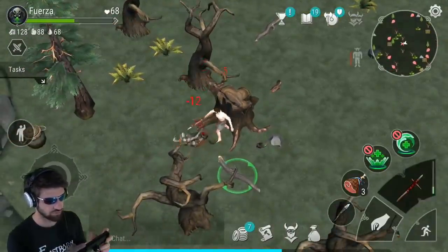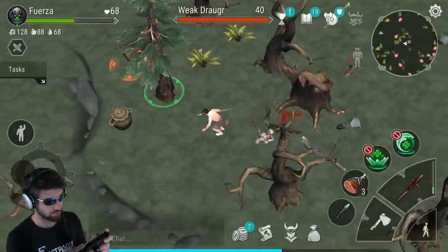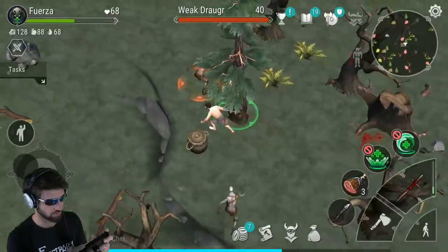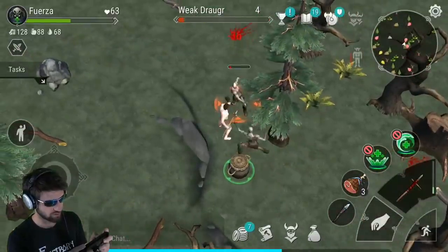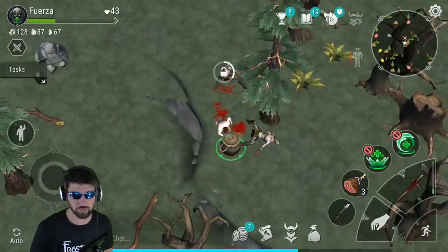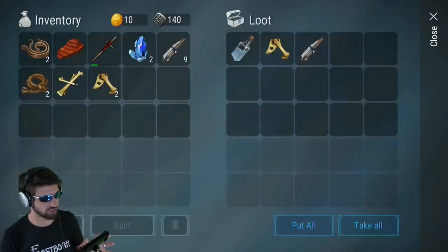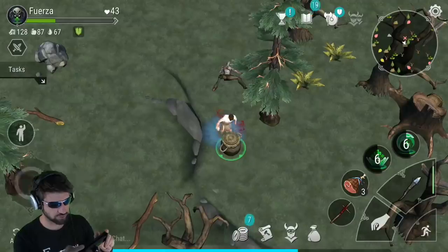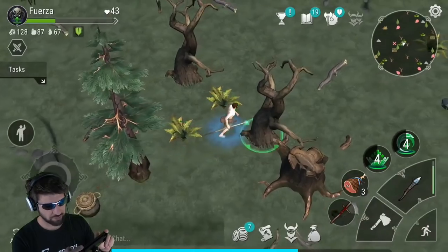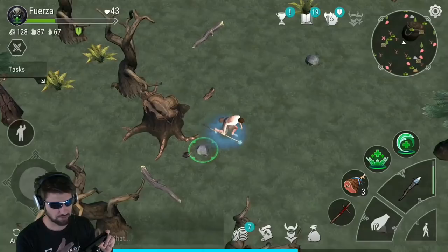You're going to get a lot more food than you use. I'm going to use my Staff of Support because it is better. If you have the healer, this is going to be your better option.